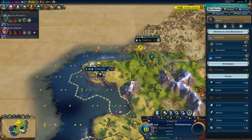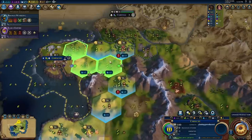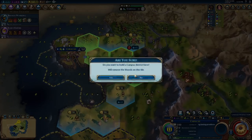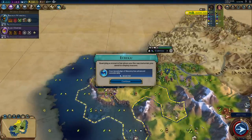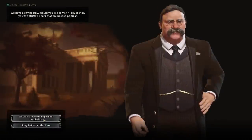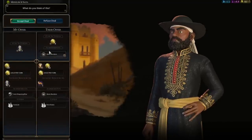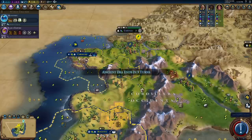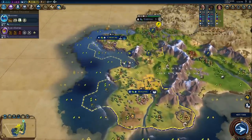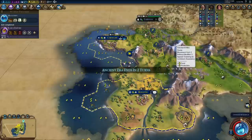Actually, maybe I want to do a monument to push out some borders. No, let's get a campus going. I'll buy that tile. I'm going to put the builder here - Eureka for masonry! Let's finish masonry. Hey Teddy - I've got to remember to check our quick deals here. Fishing boat - I forgot that fishing boats aren't a unit in this game, they're just what builders build. Ha! Oh my god, I have been playing too much Civ IV. That's crazy.